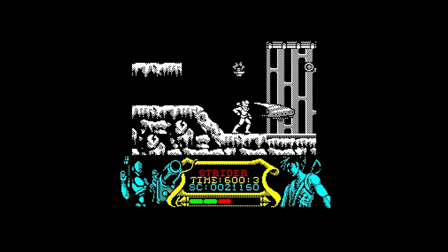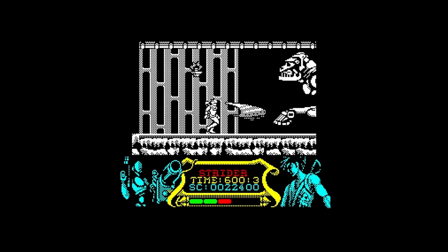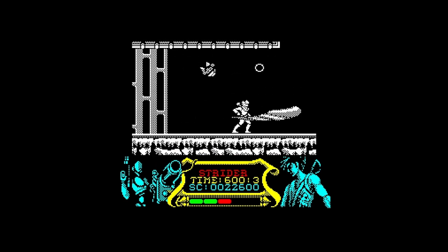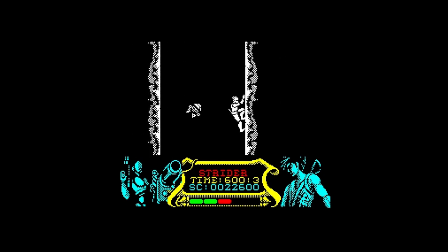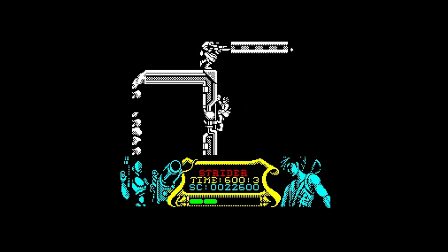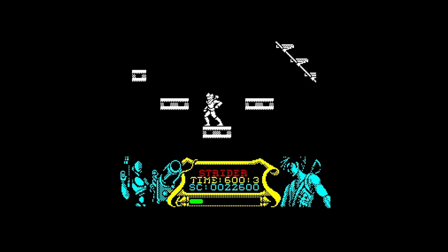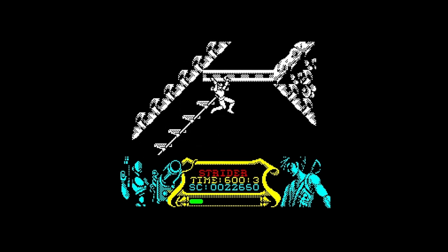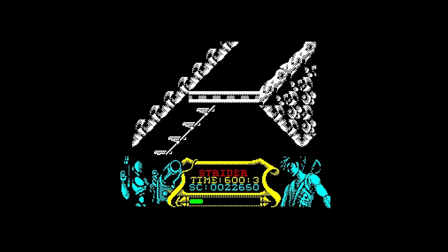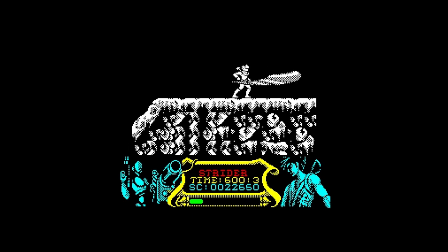The breakable door is gone here. The wall-mounted robots are not here either. The rotating platform is non-existent. The guy in the bottom left of the screen with the huge gun - he's here in the arcade and the Mega Drive version, but he's been taken away.